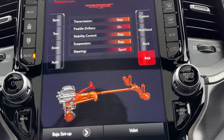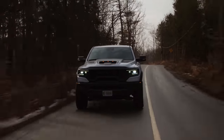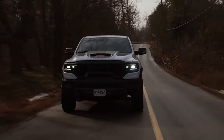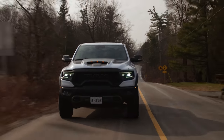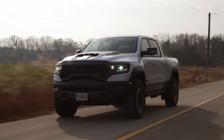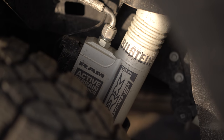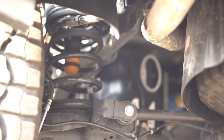I'm leaving it in Baja mode. Sport mode firms up the suspension just enough, but I want this to be stupidly floaty. I hit some speed bumps in Baja mode and it was a little too bouncy, so sport was fine for me — I kept it in auto. This does have Bilstein shocks special for this truck, on both front and back, and coil suspension in the back, which is different than the Raptor's leaf springs. The suspension is quite comfortable.